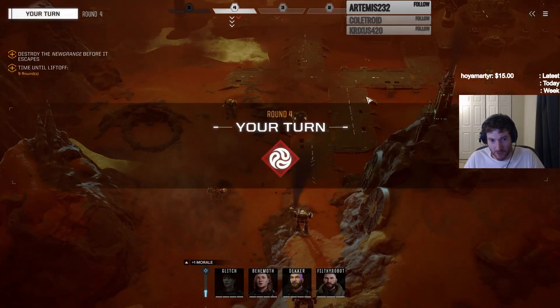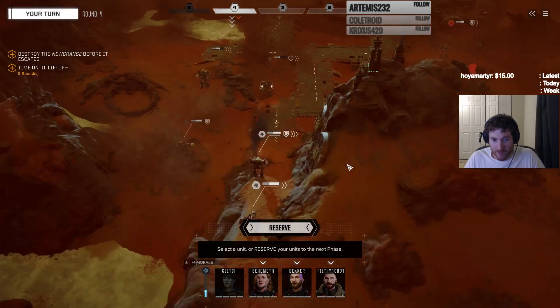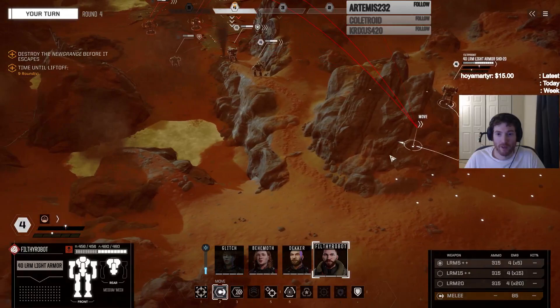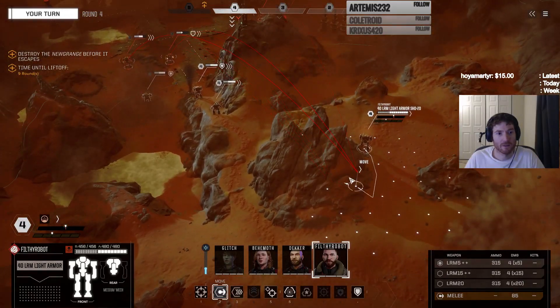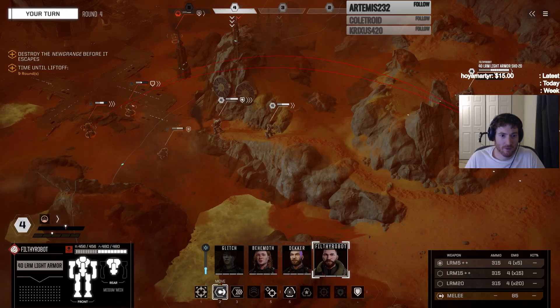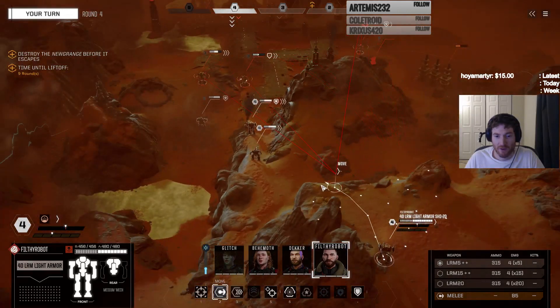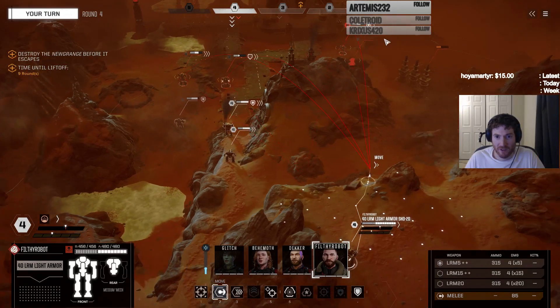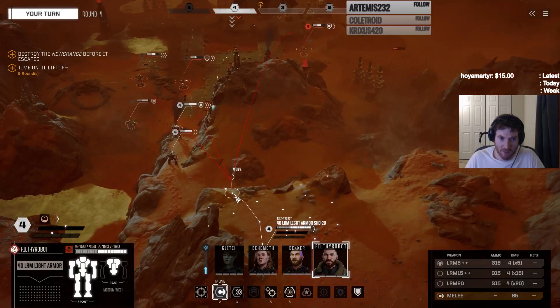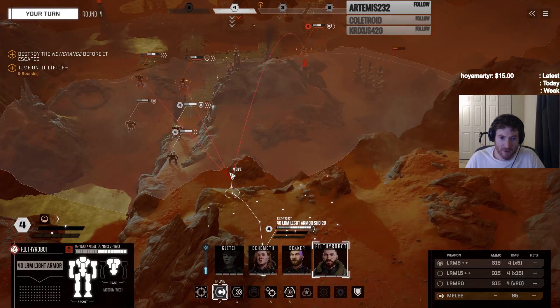We've got to make progress towards the dropship. So what do we have? We've got Filthy. Is that in range? No. If I move, it's not in range. If I move closer to here, it could be in range still. And there are still more things coming to me — it's going to make it a little bit awkward when the reinforcements hit. But it does give me the range right now, which I think is what we're going to take.